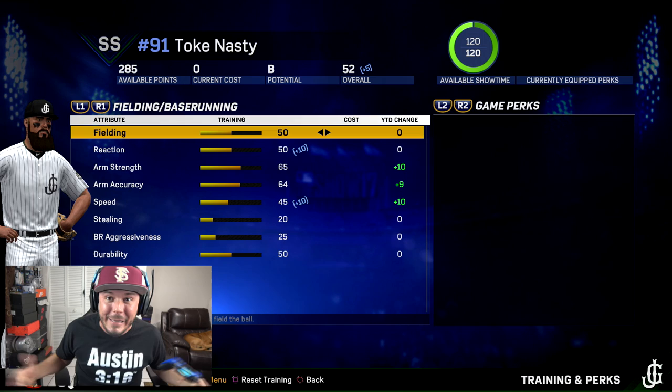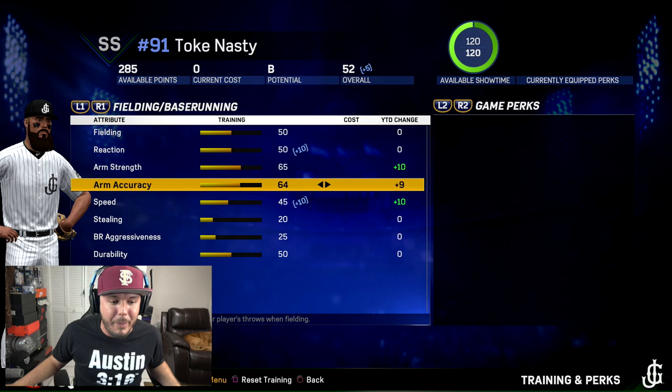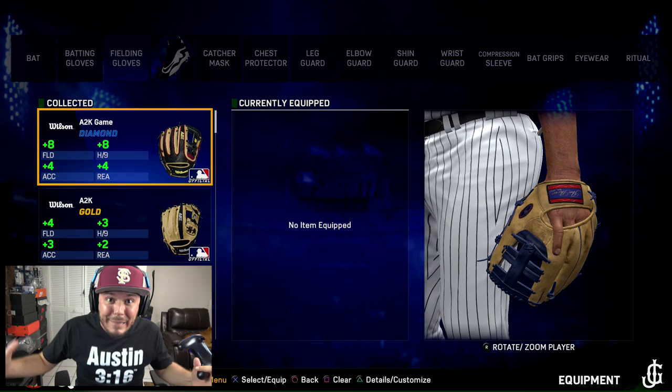Welcome back to another MLB 17 Road to the Show episode featuring the Beast from the East, Tog Nasty. I have 285 total training points and I'm going to do a little more upgrading. 285 is not a lot, but I'm going to focus on my speed as much as I can for this episode. That gets us up to a 58 overall in speed, plus the 10 from the shoes — we're at a 68.